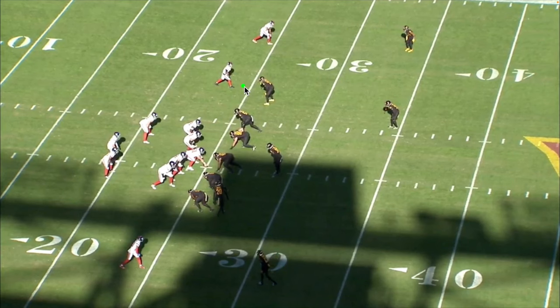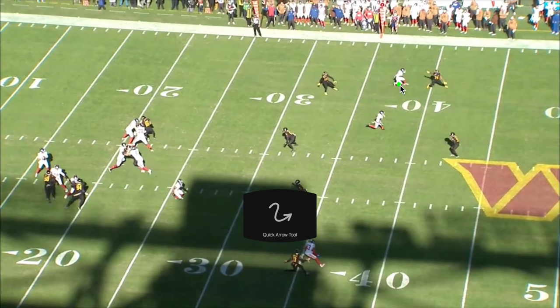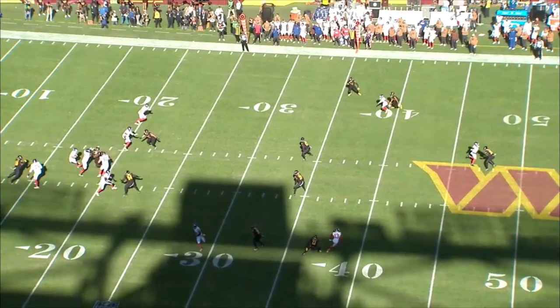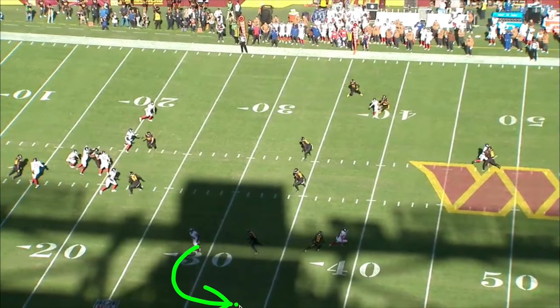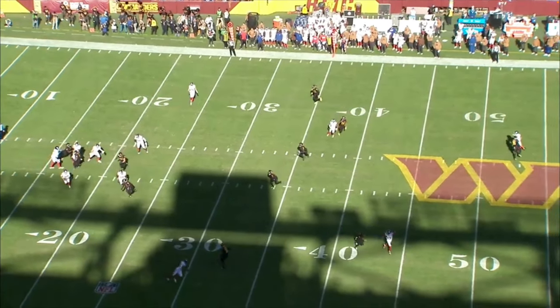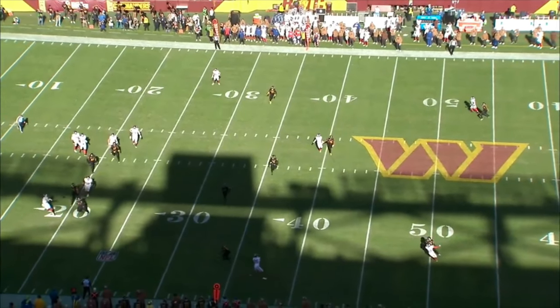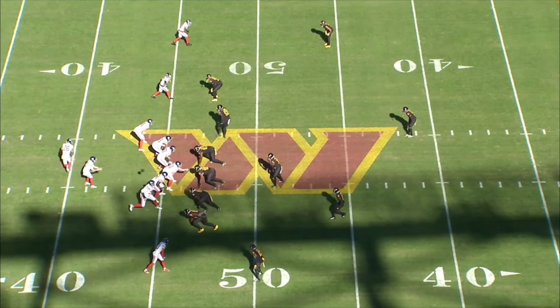At first I thought the Giants were going to run a dagger concept — take this receiver on a go route, dig route underneath. Once the ball is snapped I'm thinking Tommy's going to hit the middle guy, but it looks to be a comeback route. Tommy has to scramble — comeback route would be close with DBs on them. Barkley sees him scrambling, gets on top of the DB. The DB is thinking do I go after him or watch my guy, and the touch on this ball on the run — good stuff right there.